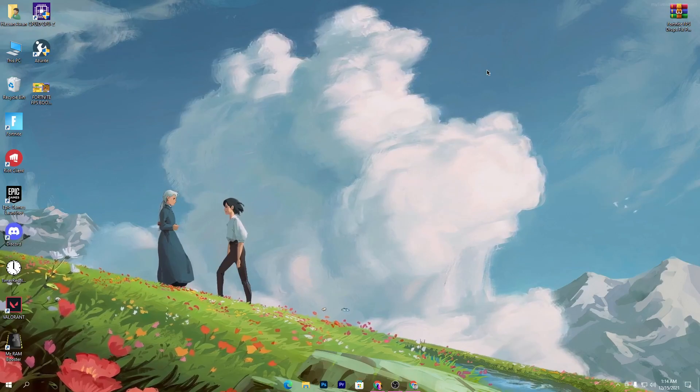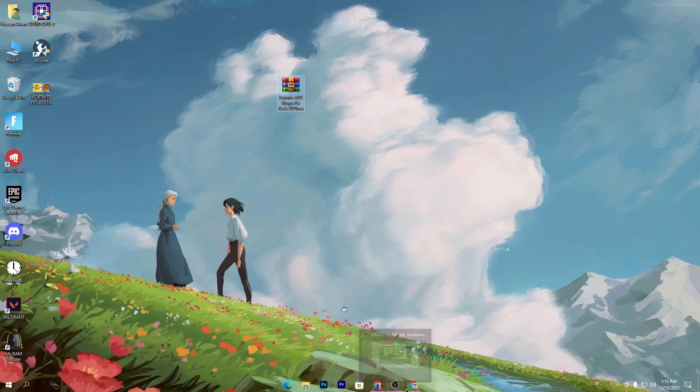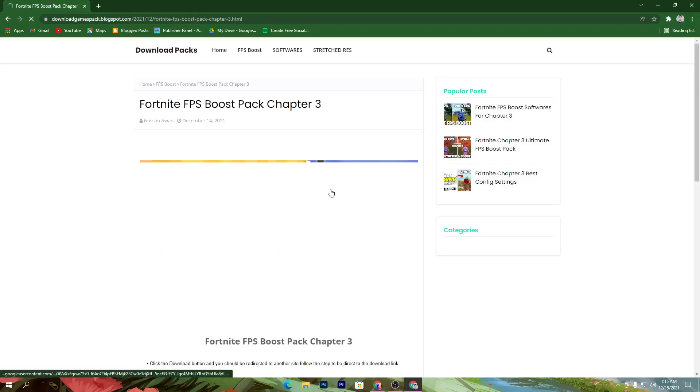First of all, you need to download this Fortnite FPS Drops Fix Pack 2021 on your PC — the link is in the description. Once you open the link it will take you to my website. Go to the search icon and type 'Fortnite pack chapter 3' and press Enter. You will get this post — click on the title which says 'Fortnite FPS Boost Pack Chapter 3.'